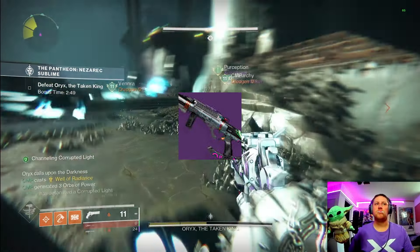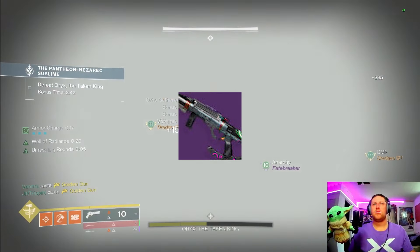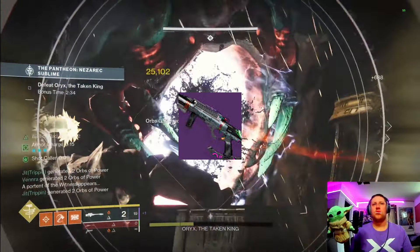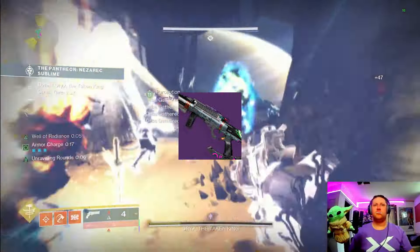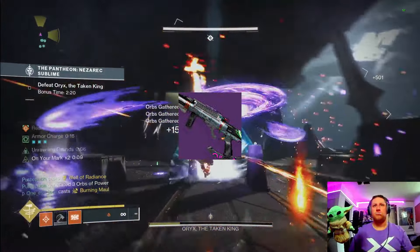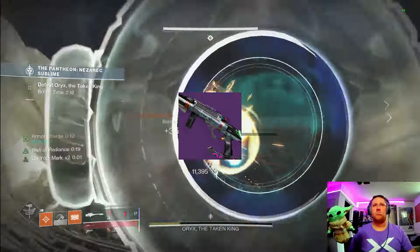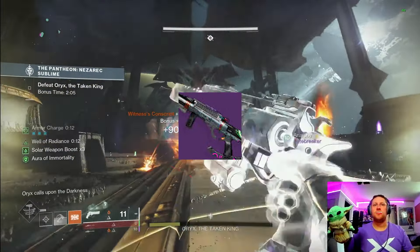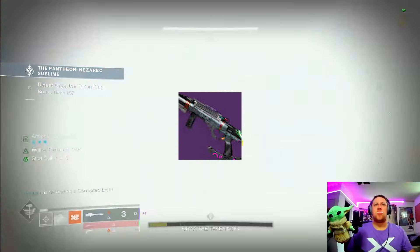Last on our legendaries is the Ignition Code Grenade Launcher, a breach frame in our kinetic slot. It has disorienting blinding grenades with Slideshot, as well as Stats for All, Vorpal, or Demolitionist in the last column — absolutely juiced for PvE. It is a little tricky to get; you have to play Dares of Eternity in the right week and get lucky with your drops. But I absolutely love it for the Final Shape purely for those disorienting grenades — keeps Tormenters, champions, and everything at bay.